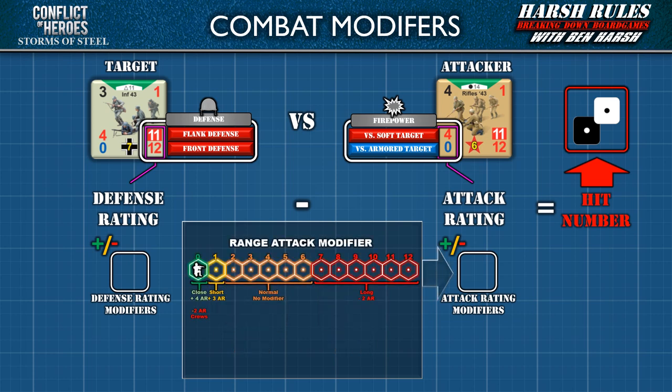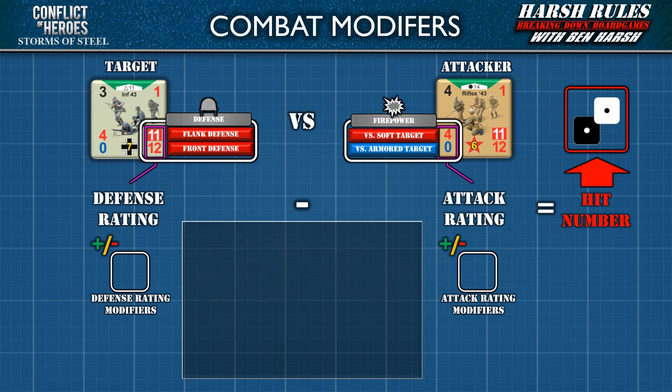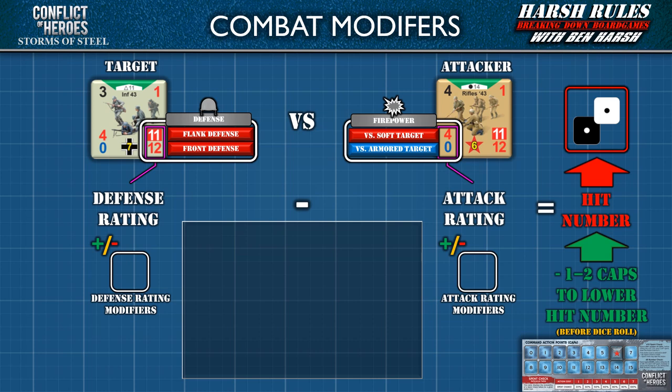The attacker's proximity to the target can also modify their rating. Once players have accounted for these environmental and range considerations, the attacker knows the true hit number they must meet or beat with two six-sided dice. However, before they roll the dice, they must decide whether to use command action points to lower the hit number — up to two command action points can be spent in this fashion, and this must be done before rolling. When the dice are rolled, if the result exceeds the hit number by 4 or more, a critical hit is scored and the unit is immediately destroyed.